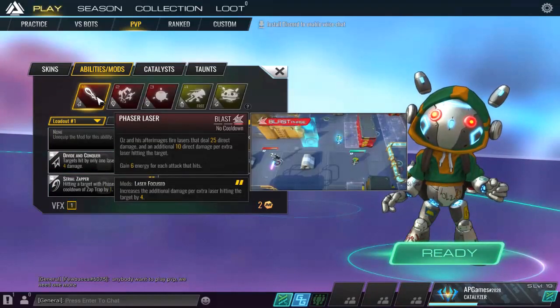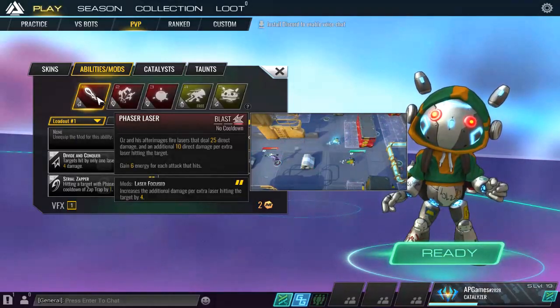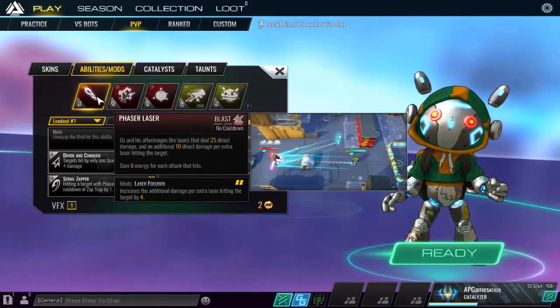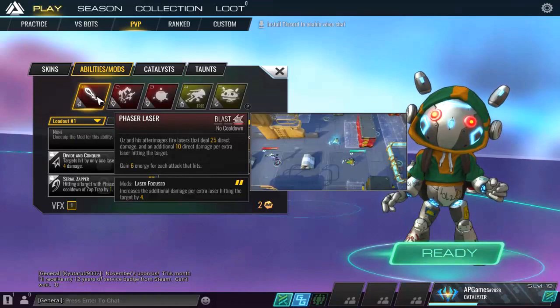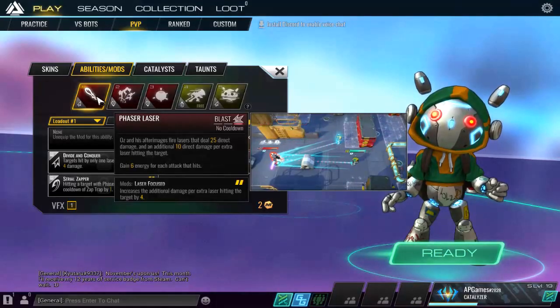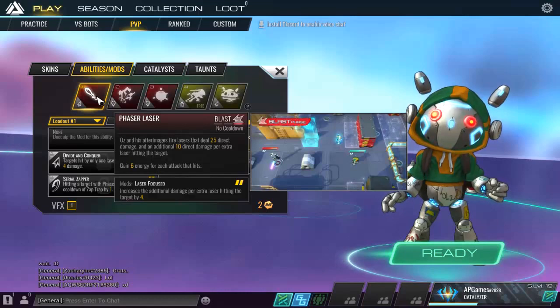His main ability is Phaser Laser — Oz and his after images fire lasers that deal damage, with additional damage if they hit the same target. The mod I have gives even more bonus damage for hitting the same target with your after image. Whenever Oz moves, he leaves an after image — a ghost copy of himself — at his previous location, and that copy also uses the same ability, letting you attack from both your current and previous positions.